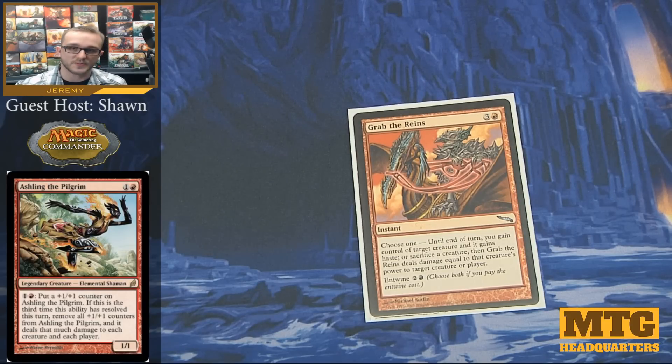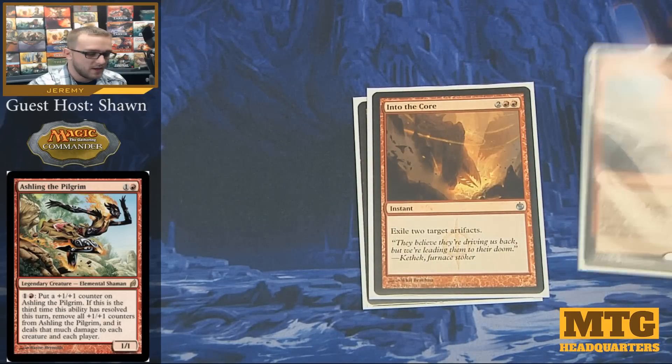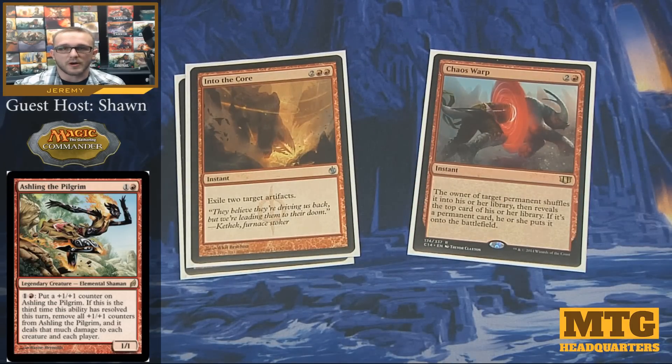The two main removal spells in this deck are Into the Core and Chaos Warp. Into the Core is for exiling artifacts — in EDH, things can get brought back from the graveyard very easily, so making sure they're no longer in play at all is important. Chaos Warp does the same thing — it gets something completely off the field. It goes back into their deck, but it's improbable they'll rip it off the top anytime soon, so typically they'll have to tutor for it, especially at instant speed.